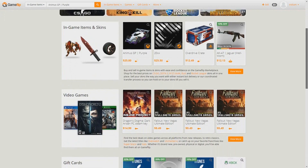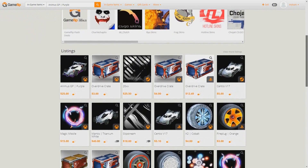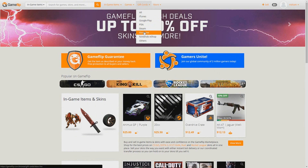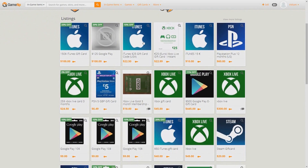Before I get into today's video, I want to let you guys know about GameFlip.com. GameFlip is a huge online marketplace for in-game items. If you guys are looking to buy or sell some Rocket League items, I would definitely suggest checking this site out. Other than in-game items, you guys can also buy and sell Steam gift cards, as well as iTunes gift cards, Amazon gift cards, and many others.